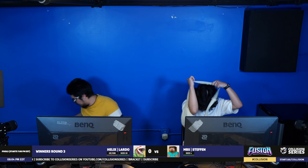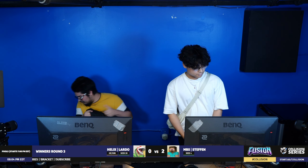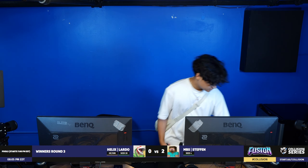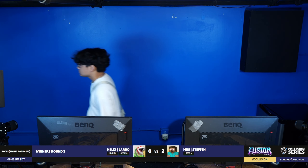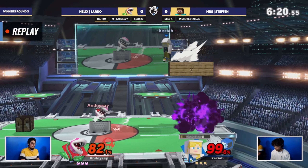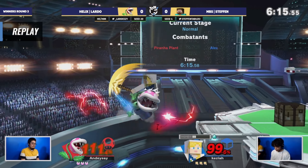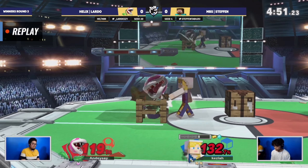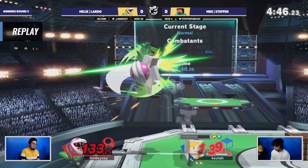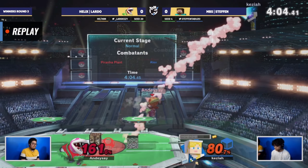Stefan just showing why they are as good a player as they are — solidly adapting and making that game not as close as game one was. Because at the end of game one, a solid combo coming out from Lardo could have been the game in their favor. Stefan playing so much more safely and better in that second game, able to dodge out on a lot of Piranha Plant shenanigans. Even the low tiers can do anything in this game — you can't take them for granted.